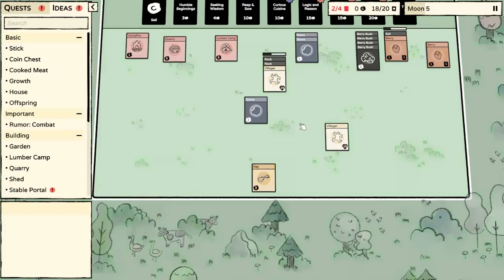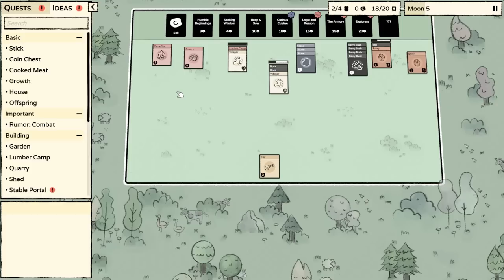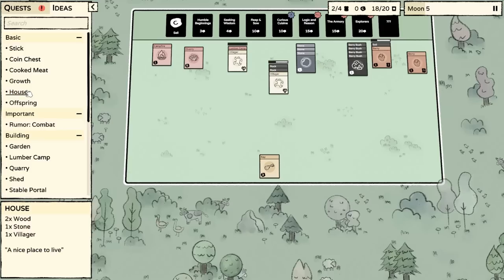Oh my gosh — yes! That was only one villager, I thought I had two. Yes, the babies will be made now. The next thing we're going to try to do is create a baby. In order to create a baby, if your parents never told you, you need a house and two people — if they don't have the house, they can't have a baby.